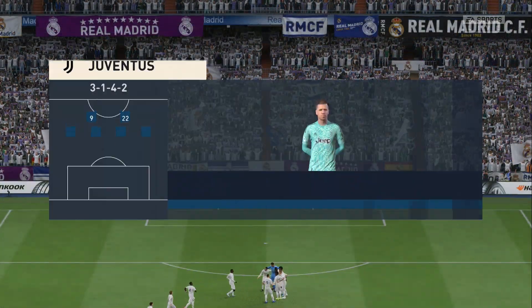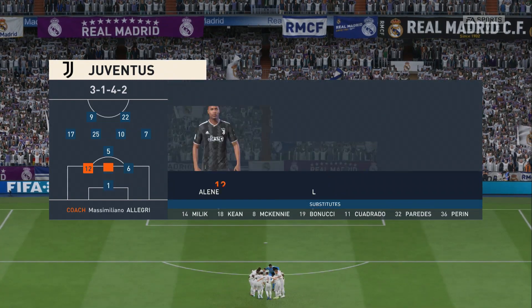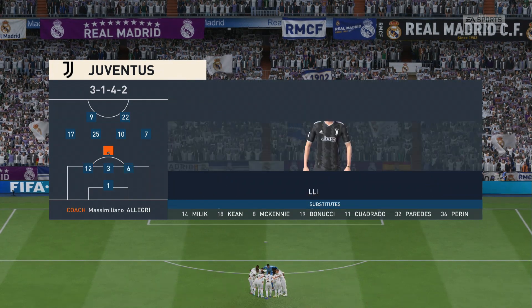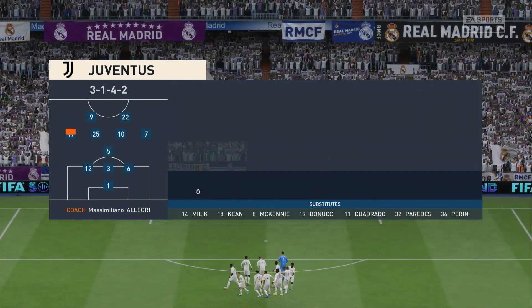And this is how Juventus will line up. Wojciech Szczęsny begins in goal. Paul Pogba plays alongside Adrien Rabiot in the centre of the park, and the tactical configuration has two players in attack from the very outset.